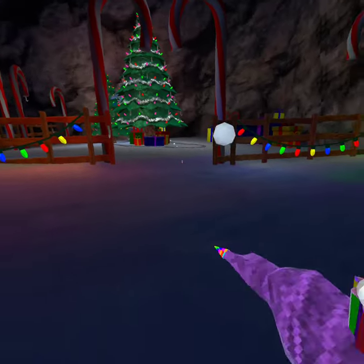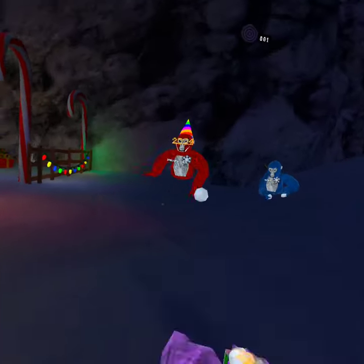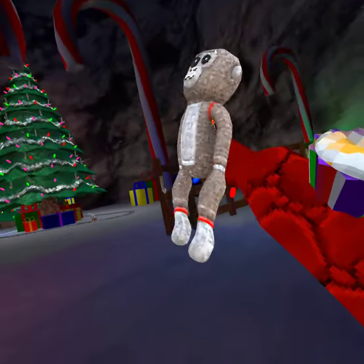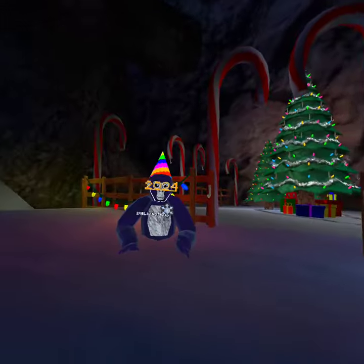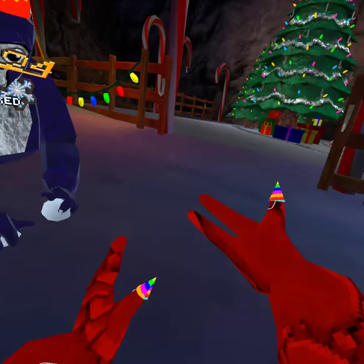Alright, so first — basically the normal monkey, you see how it looks like a turkey whenever you bend it like that? That's how the glitch works. Whenever you go down, your hand stretches too much and it locks like that, okay?